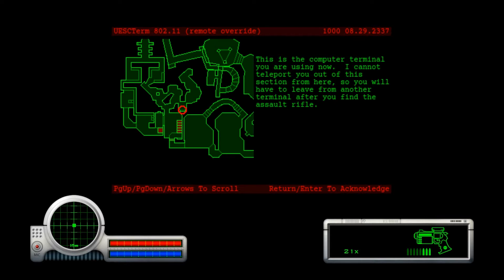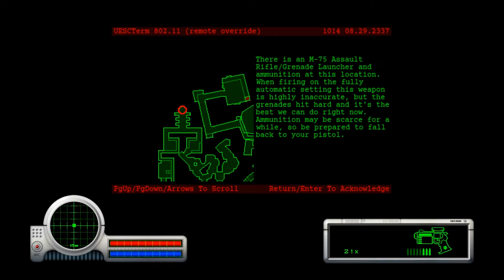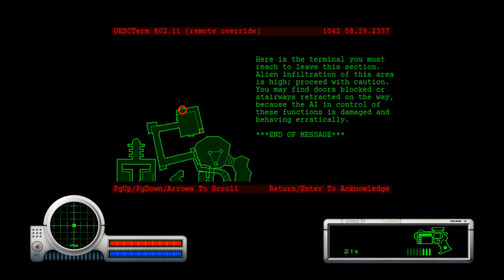However, this is the computer terminal you are using now. I cannot teleport you out of this section from here, so you will have to leave from another terminal after you find the assault rifle. There is an M75 assault rifle slash grenade launcher and ammunition at this location. When firing on the fully automatic setting this weapon is highly inaccurate, but the grenades hit hard and it's the best we can do right now. Ammunition may be scarce for a while, so be prepared to fall back to your pistol. Here is the terminal you must reach to leave this section. Alien infiltration of this area is high, proceed with caution.